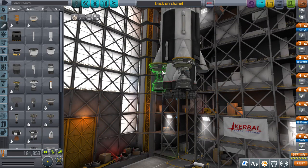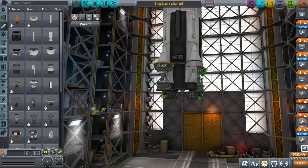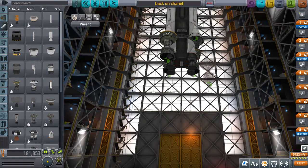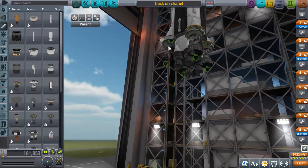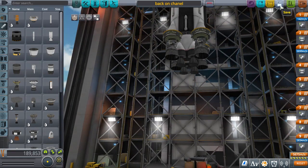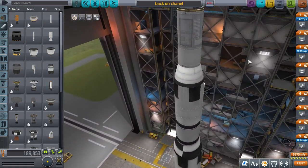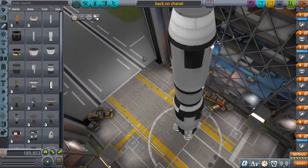This is the main liquid stage - it's not the end. I'm going to save that as 'Back on Channel.' This is the Back on Channel base rocket - the main part of the launch vehicle. We're going to have a little boost off the ground. This is what it looks like - it's a beast of a rocket.